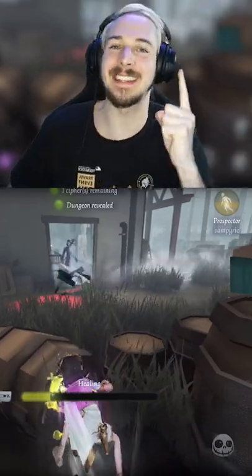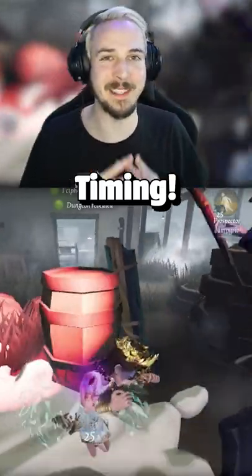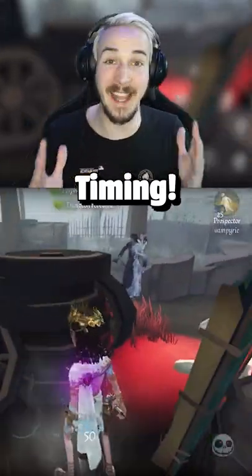Tip number 1 for playing the Professor in Identity V: time your scales right. It will not only prevent you from taking damage, it will also push away the Hunter and stun him.